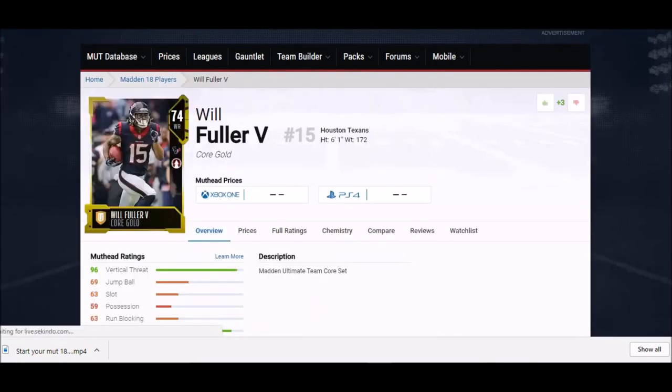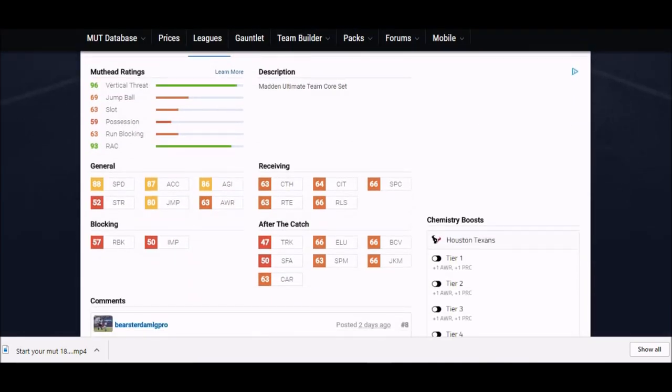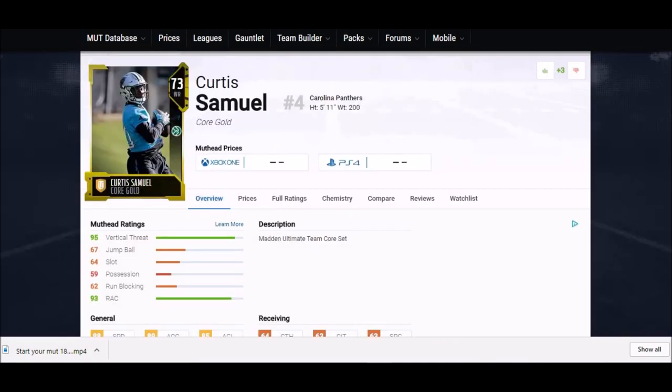A lot of these guys are young underdeveloped receivers. Will Fuller the fifth is 74 overall, six foot one — one of the taller guys again. He's got 80 jump, and his physical attributes are all there with speed and acceleration. His catching stats are in the 60s range, but that's not too bad for right now. He should be catching balls when he's wide open with his speed, which he will be.